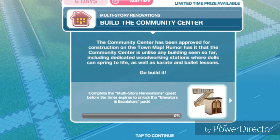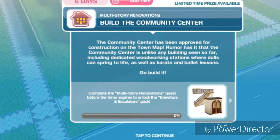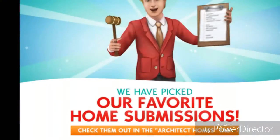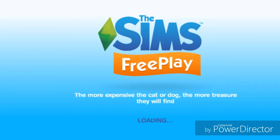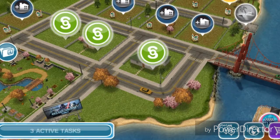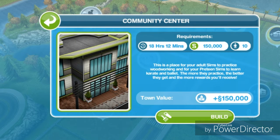The first task is to build the community center. The community center has been approved for construction on the town map. Rumor has it that the community center is unlike any building seen so far, including dedicated woodworking stations where dolls can spring to life, as well as karate and belay lessons. We are going to go to the town map and build the community center. The time and price depends on how many buildings you have built in your town.